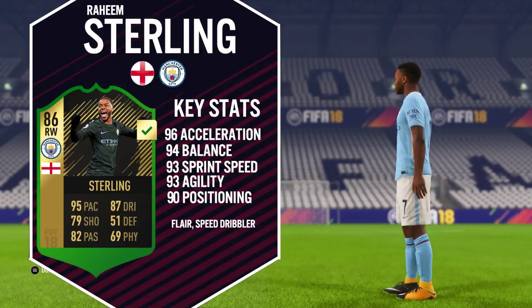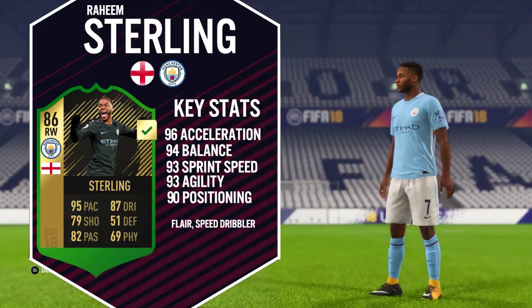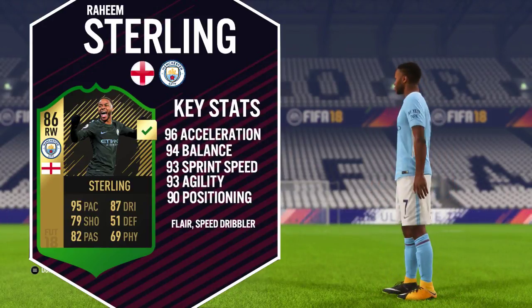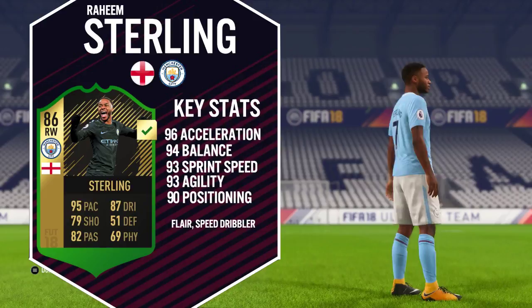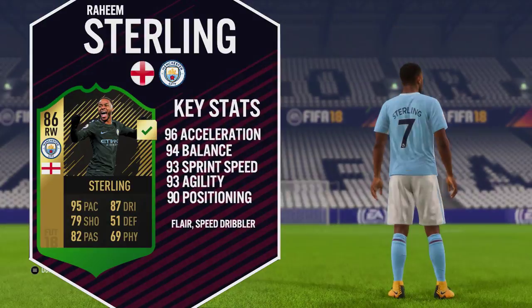His top 5 in-game stats are: 96 acceleration leading the line, just behind that 94 balance, 93 sprint speed, 93 agility, and 90 positioning. He comes with 2 traits and specialties — those are flair and speed dribbler.